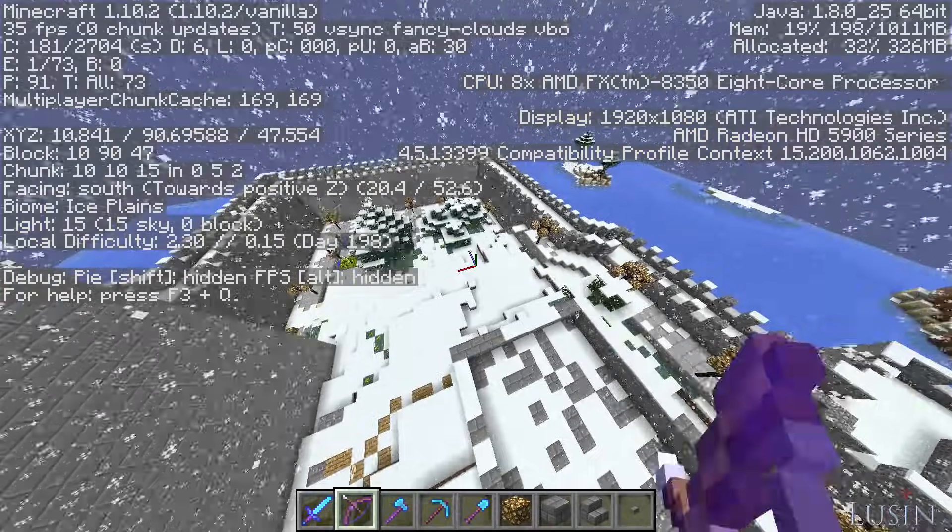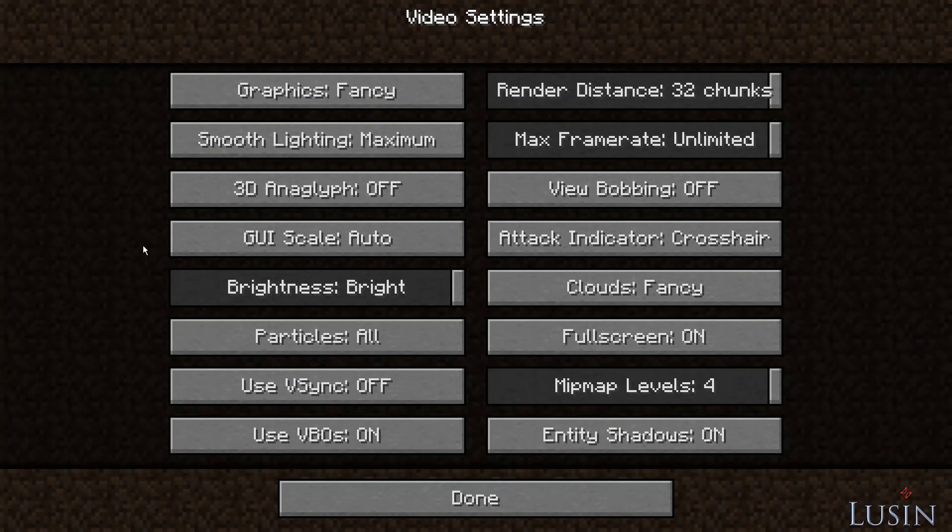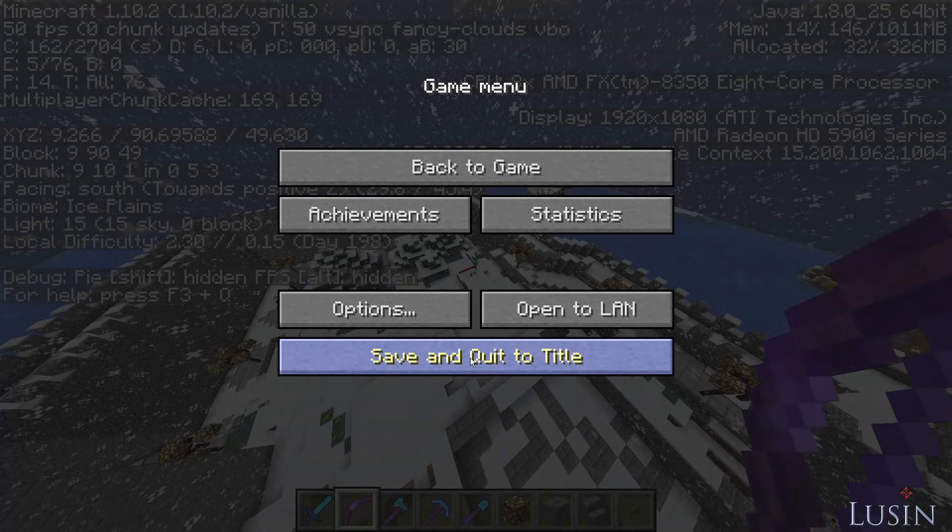My method to increase your FPS does not include turning down your settings. If you look at mine, you can see my settings are turned to the highest setting possible. I like having good graphics, and I'm sure you do too. I'm going to close Minecraft now to show you and begin my tutorial on getting better FPS in Minecraft.